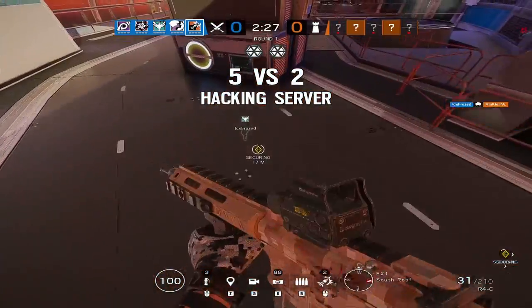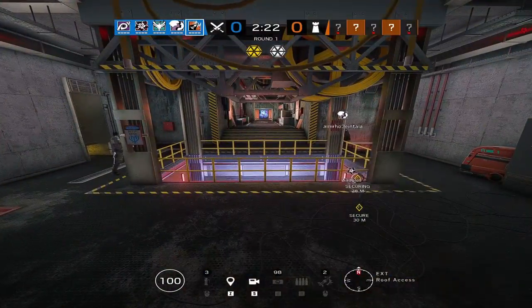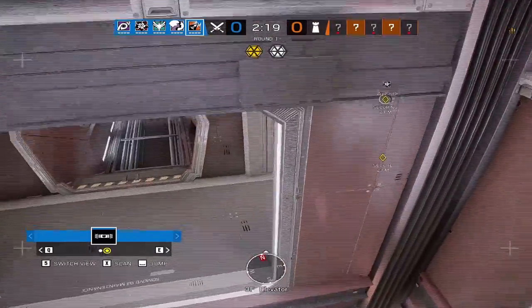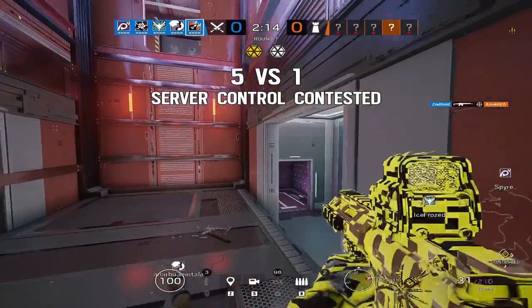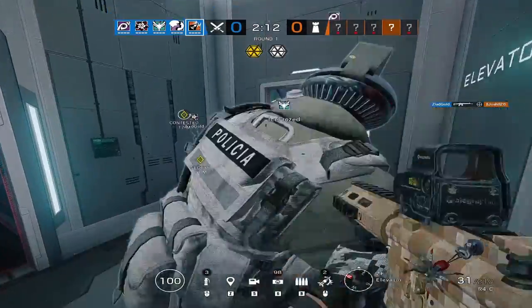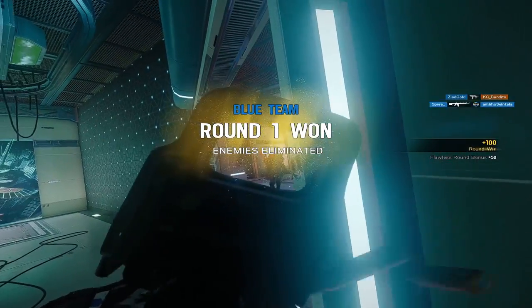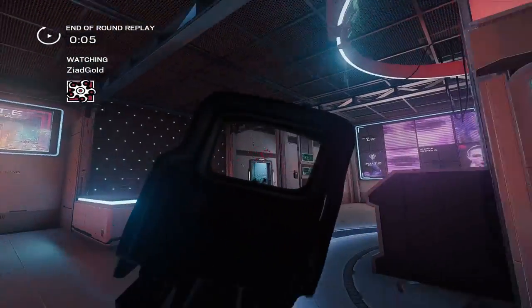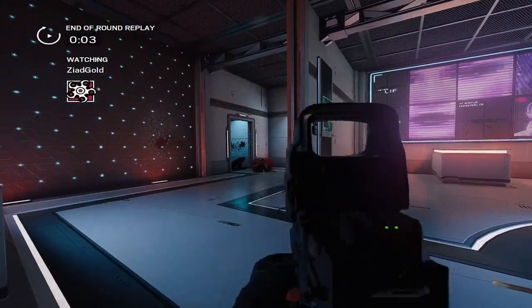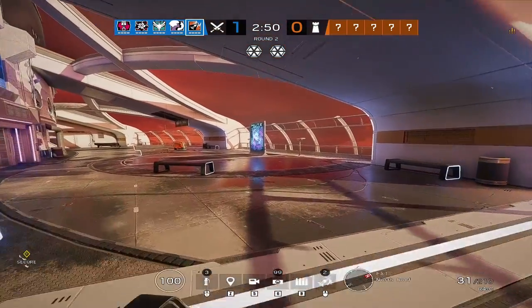Entry fraggers are more often than not the first attacker to push hunkered-down enemies on the objective. I recommend that during the preparation phase you use your R6C to decide on your entry point depending on personal preference, defense setup, and your team's plan of attack. Leaving or drawing out your entry point provides the right amount of initial intel. It's not uncommon for defenders to set up traps on the entry point — you can neutralize the element of surprise by pre-firing defenders or avoiding them by knowing what they intend to do and where they are.